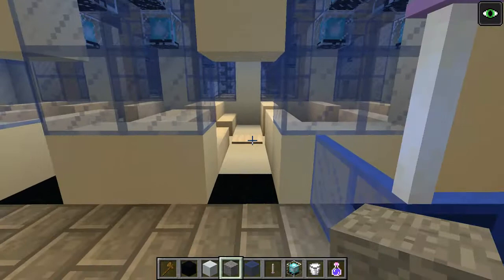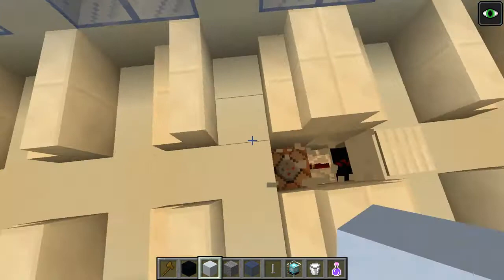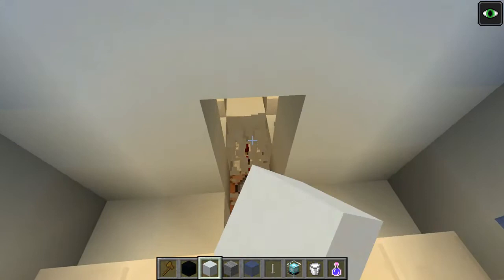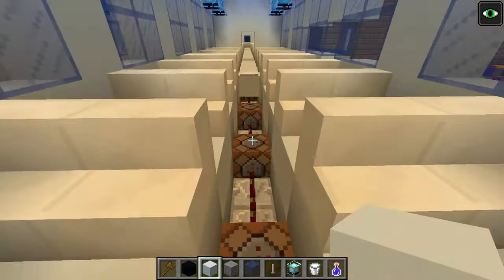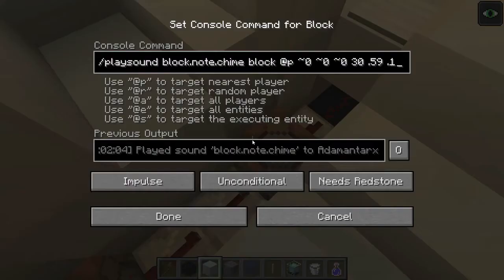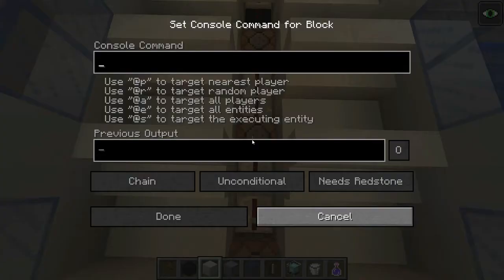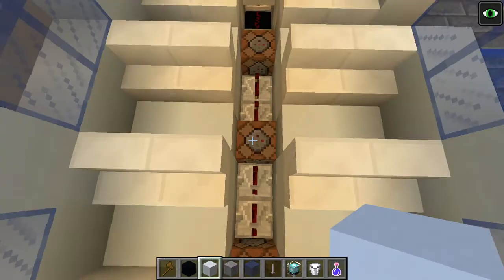Basically, this pressure plate starts it all off. When you step on that pressure plate, a series of command blocks activate. A command block takes a command programmed into the game that you type into it, and when it receives a redstone signal in Minecraft, it activates that command. So when this receives the redstone impulse, it actually plays a sound — the sound of a chime. That's the first sound you hear when you hear that ding-ding, the train bell when we start. This one is the second chime you hear, so it's ding-ding.